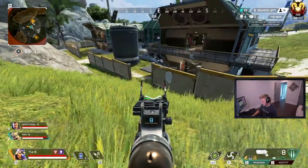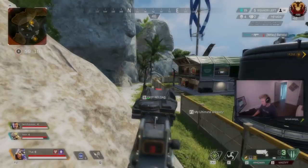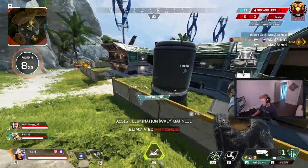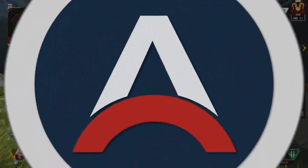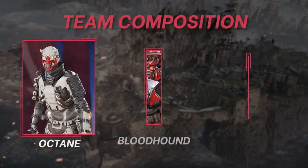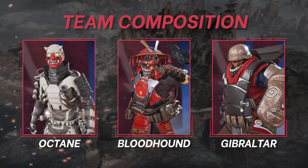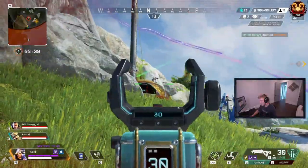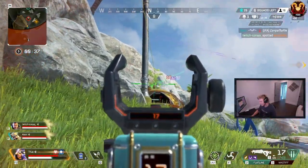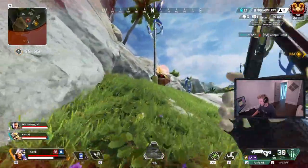If Octane sounds like a good legend choice for you, you may be asking what kind of team comps will he work with — and that's going to be aggressive ones. Teams that can control fights and reset very quickly and look for the next one. A solid comp is Octane, Bloodhound, and Gibraltar. Bloodhound offers a lot of information in fights, showing you where everyone is and seeing if a legend is split from their team. Plus with their ultimate, the Hound is almost as fast as Octane, allowing them to keep up and push people.